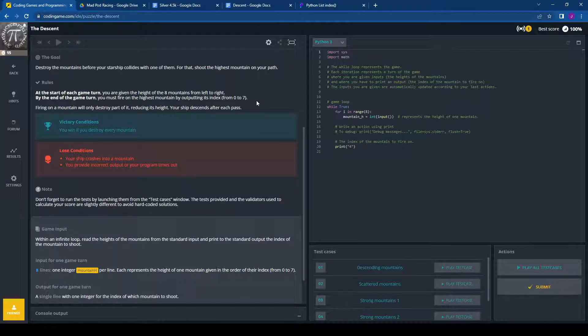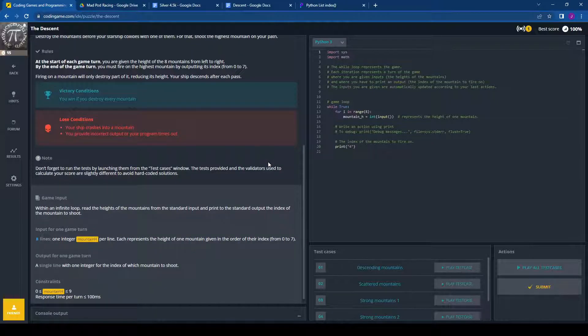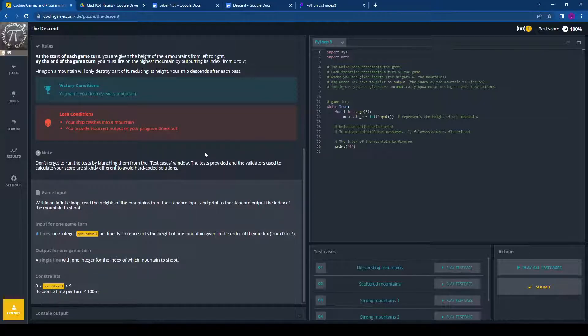Firing on a mountain will only destroy part of it, reducing its height, and your ship descends after each pass. We're going to be victorious if we can destroy every mountain, and we're going to lose if our ship crashes into a mountain, or if we provide incorrect output or the system times out.